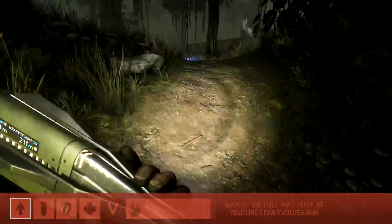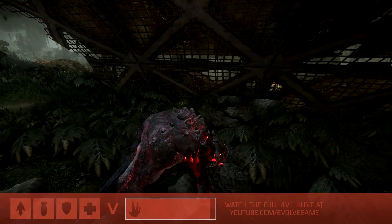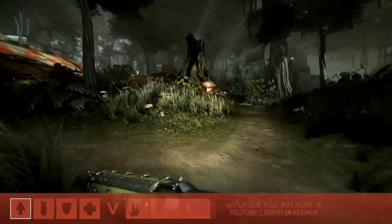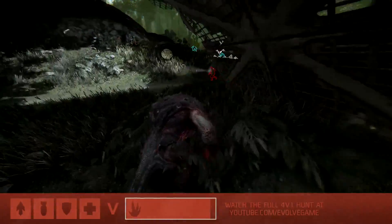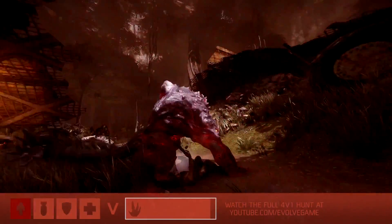It looks like Goliath knows what's going on — you can see the red, he can detect moving around him. He knows that's one of the hunters and he's probably aware that's going to be the trapper. But this creates such a big opportunity for Goliath though — he's got a bead on him and the hunter doesn't know it. He's in trouble — pounced on immediately!